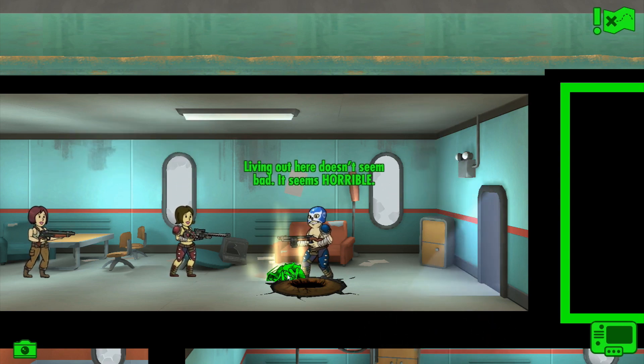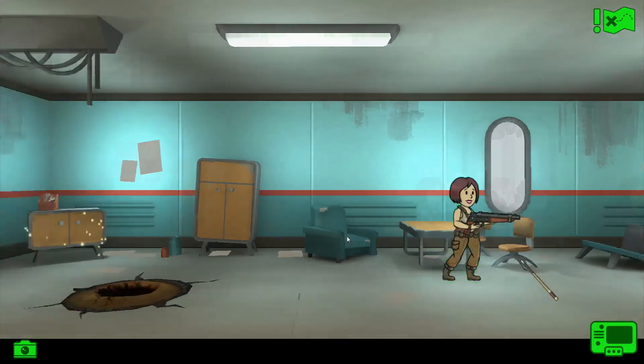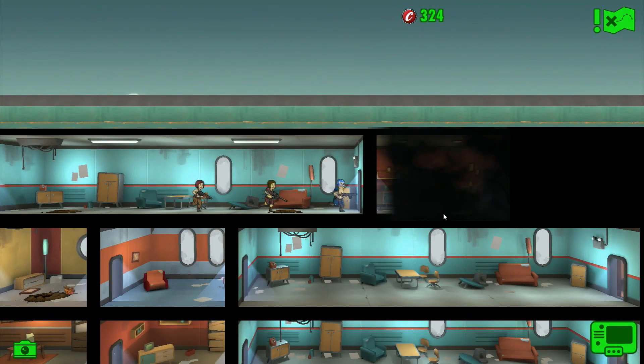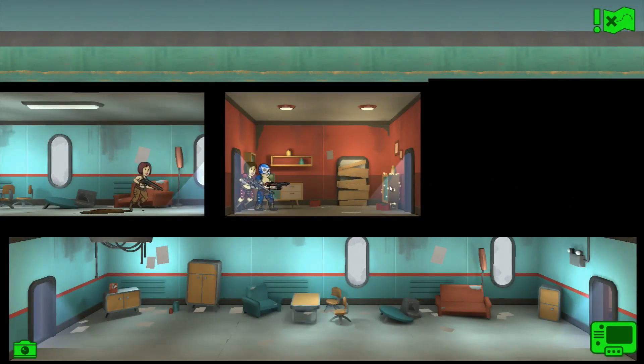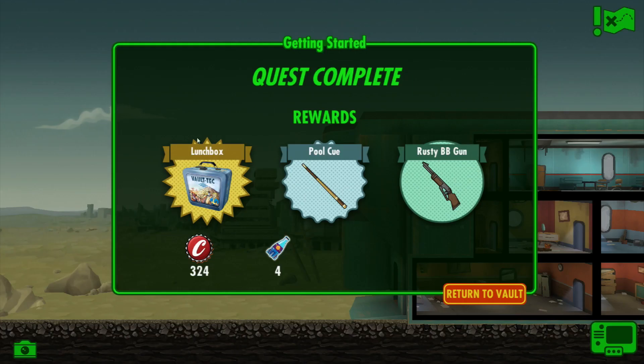We've got four quantums. We've got a lunchbox. There's the pool cue. And there were some caps as well. Let's check out the rest of the building - there might be some more loot. Two stim packs? Nice, I'll take that. We've got a lunchbox, a pool cue, and a rusty BB gun. Not bad.